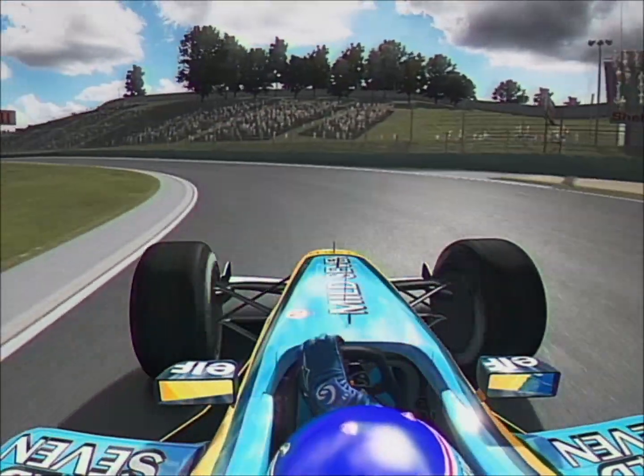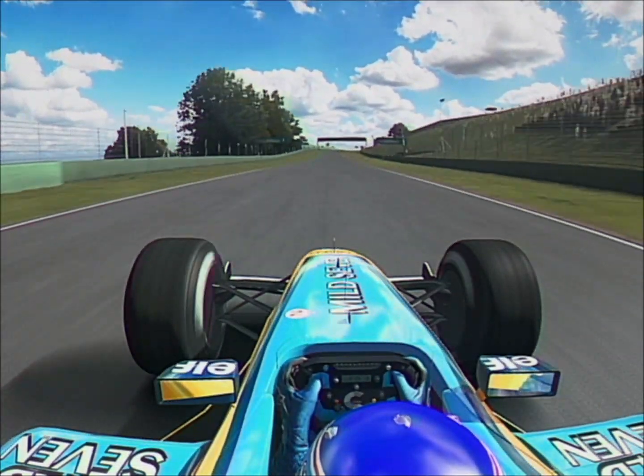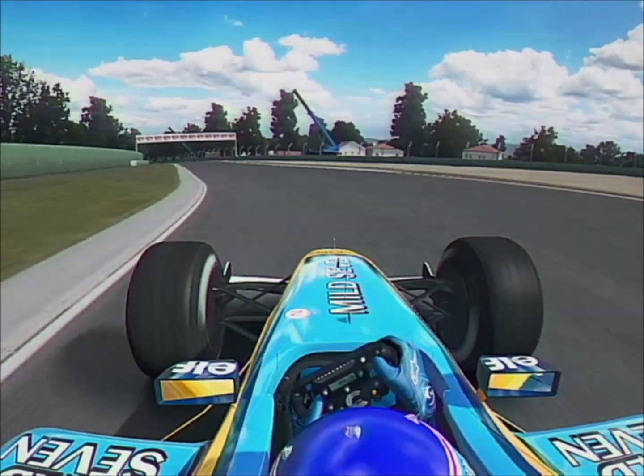On the apex, heading uphill now towards Piratella, bring it gently to the left. You'll crest over the hill turning right, then a very short straight into Piratella corner — 100 miles an hour through the apex, which opens up nicely on the exit.